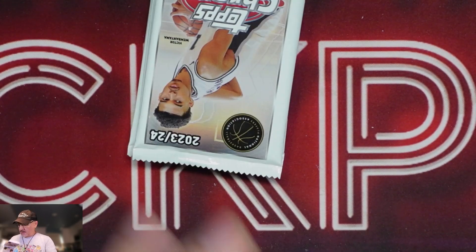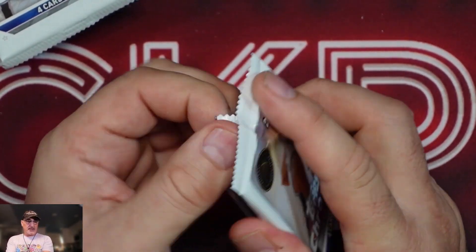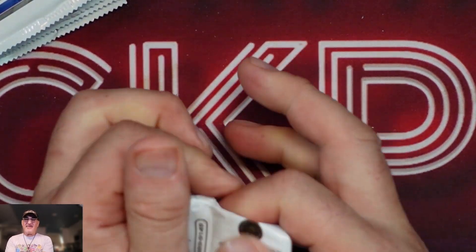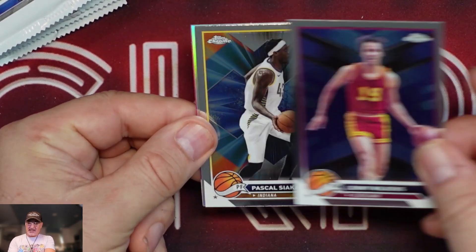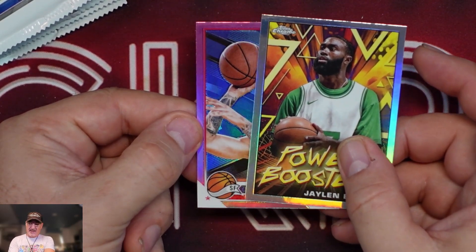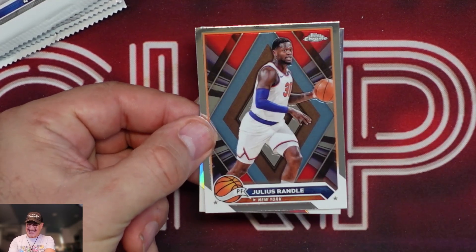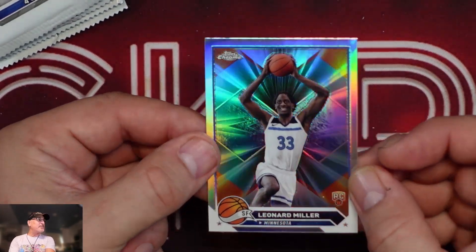Blaster number two. The base Victors are going for around $20 to $25, so just one base Victor would kind of pace for about half the cost. We've got a backwards card in this pack — we'll set that aside. Malik Monk, Lenny Wilkins, Pascal Siakam, Jaylen Brown on the Power Booster, and our pink is Evan Fournier. Jerry West, Metta World Peace — that's awesome — Julius Randle, and Leonard Miller. That's just a weird picture — look at that face.